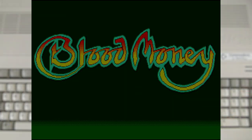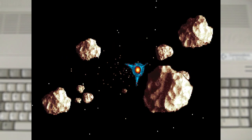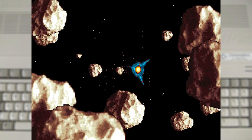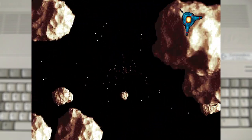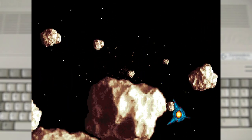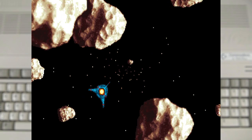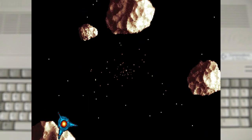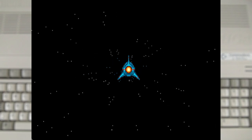Starting with Blood Money, that was released in 1989 and was developed by DMA Design — yes, those of Lemmings fame — with Psygnosis handling the publishing. But this wasn't their first shooter; that would have been Menace. But Blood Money, with its great music and fancy intro, tends to be the one that people remember.